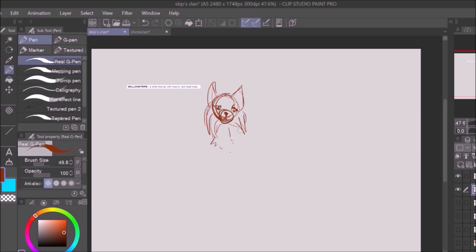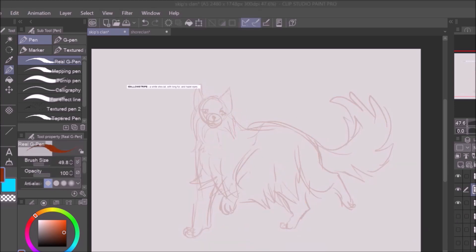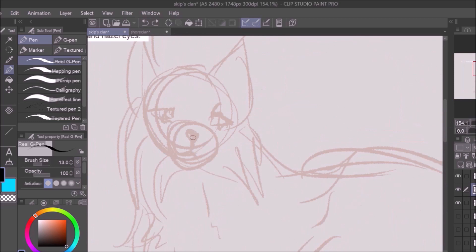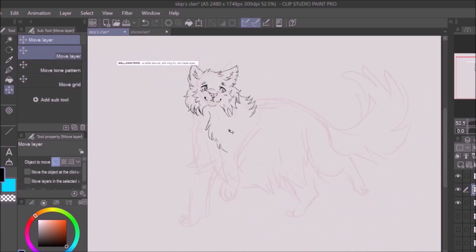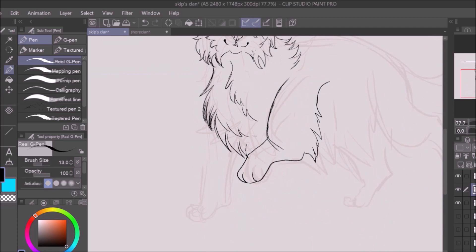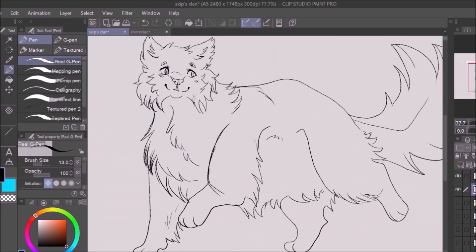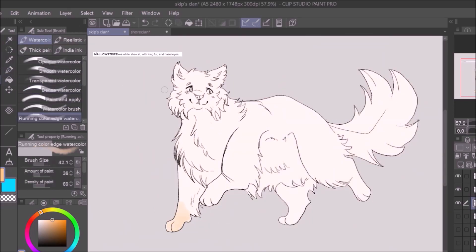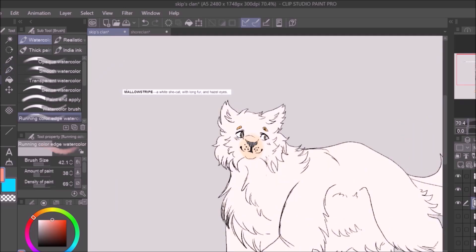Next is Mallow Stripe. At first I didn't know what Mallow was — it's a plant — but my first thought was still marshmallow. So I decided to make her the prettiest kitty ever, the softest, the prettiest. She has the softest fur in all of the clans, and her wife just really likes to spend time grooming her fur and taking care of it, even though Mallow Stripe herself is maybe not the biggest fan of it. With them living on the boat there's not much worry about mud, but there sometimes is sand.